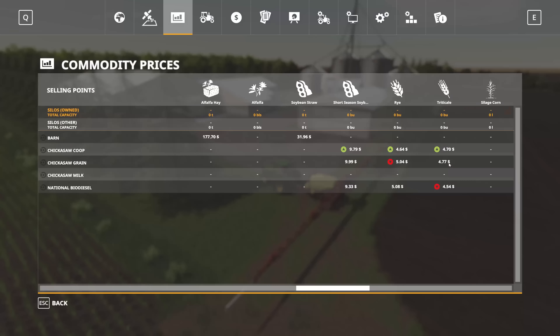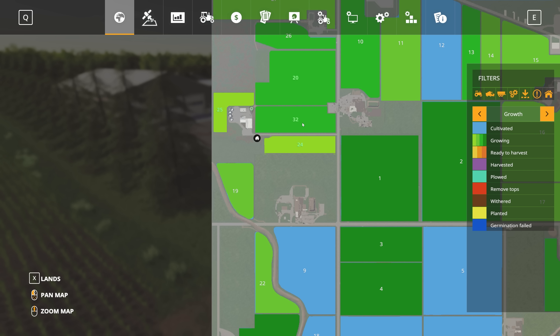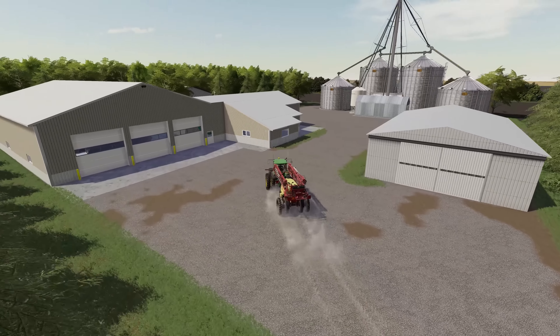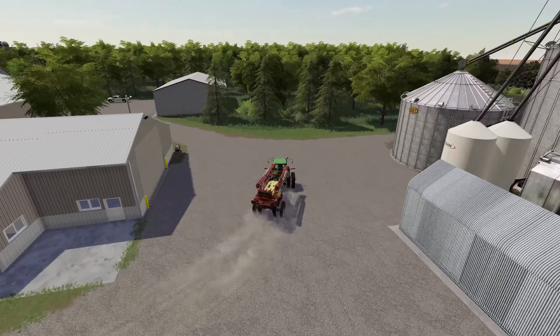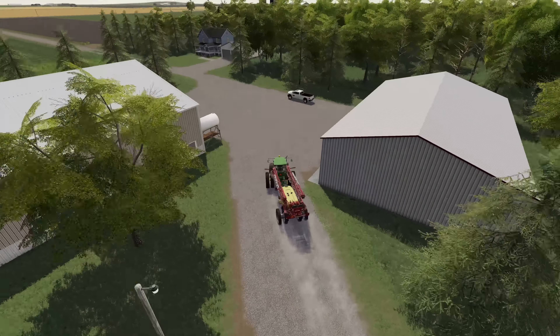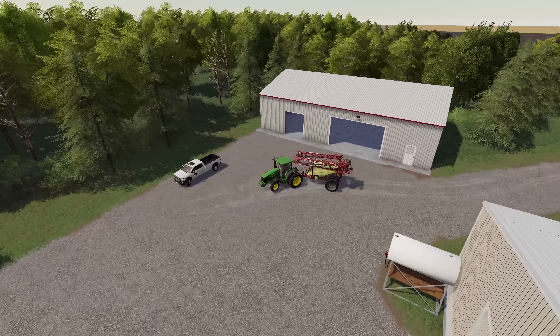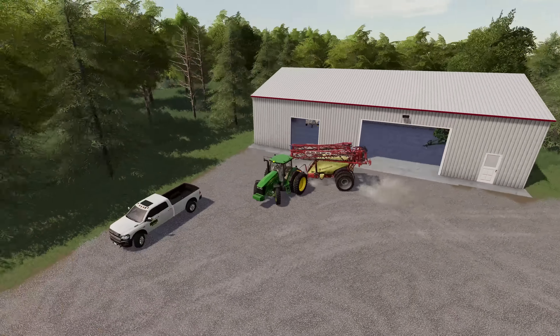I think this is gonna wrap up our spraying for the year. If we fold this back up real quick and take a look at the map: our cornfields are in their final growth state — or maybe one growth state before final. Our soybeans have germinated, so they're now in the initial stage of growth. Everything on the farm is planted, growing, and sprayed for herbicide, so we probably just need to move the clock forward a little bit. We're going to get this equipment put back up into the shed.